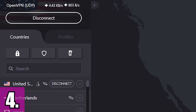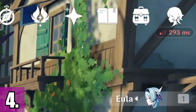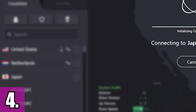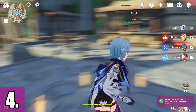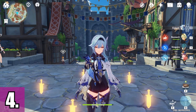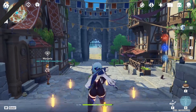We're currently on the United States server using ProtonVPN, and our ping in Genshin is really bad. But if I switch to the Japan server, which I'm closer to since I'm on the Asia server — now it's connected. Look at my ping: it drastically improved, going from around 200–300ms down to 100ms. Sometimes connecting to a VPN server closer to the game server really works.